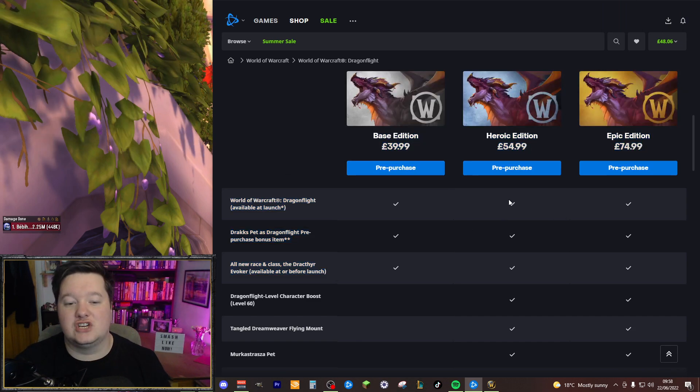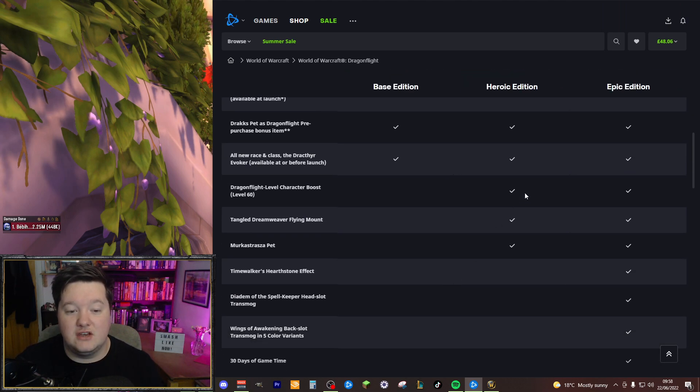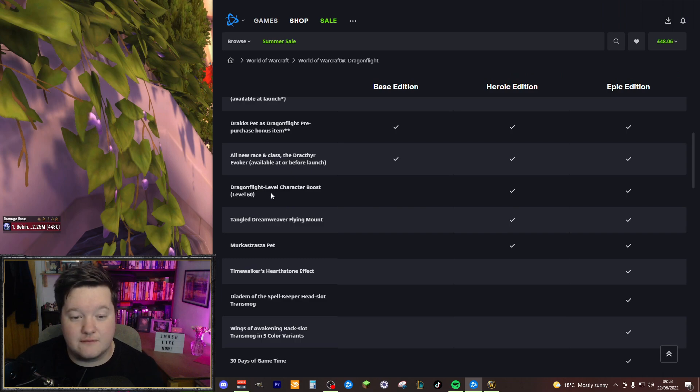For the heroic edition you get everything in the base edition — World of Warcraft Dragonflight, the Drax Pet, and the new Drakthyr Evoker race — and then you also get a Dragonflight level 60 character boost, so you can literally boost a character to level 60 right now. On top of that you get the Tangled Dreamweaver flying mount and the Mekastraza pet, which I'm assuming is a Murloc Dragon pet.